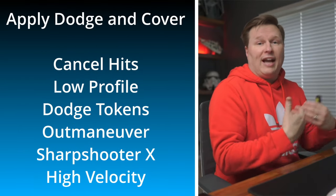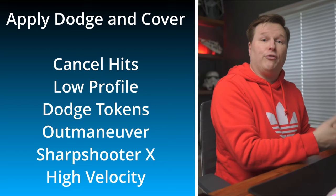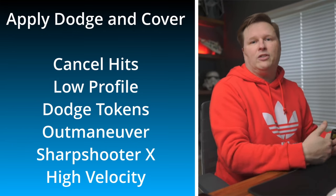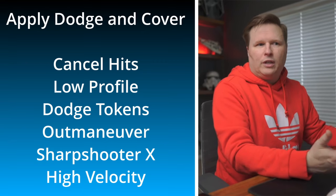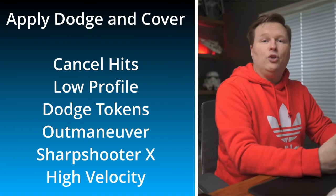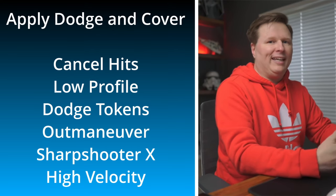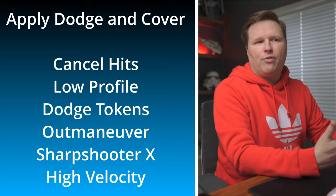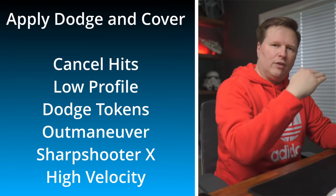Once the attacker is done, you move into the apply dodge and cover step. Assuming the unit you're attacking has heavy cover: if the attacker throws four hits (not crits), the defender gets to cancel two of those hit results because they're behind heavy cover. With light cover, they'd cancel one. On top of that, if you have the Low Profile keyword — say you're playing the Ewoks — you get to cancel one additional hit. So in light cover with Low Profile you effectively get cover 2, and in heavy cover you effectively get cover 3.